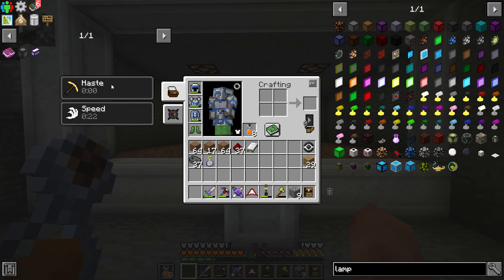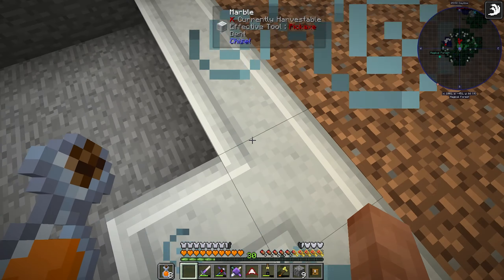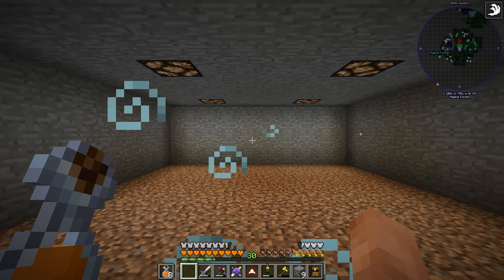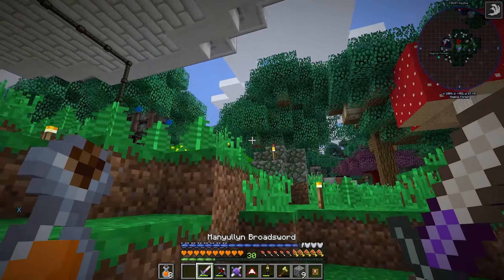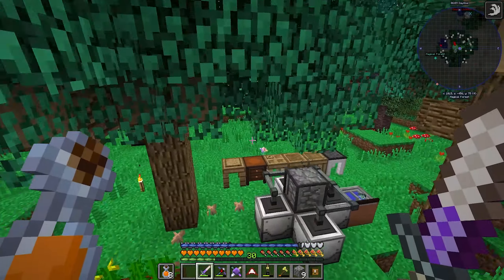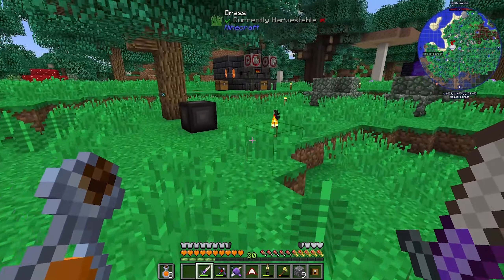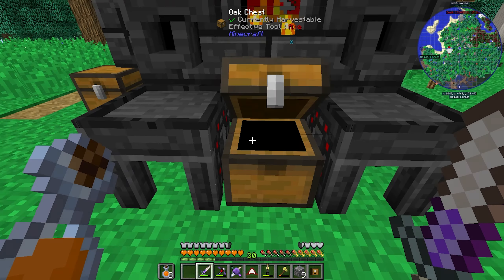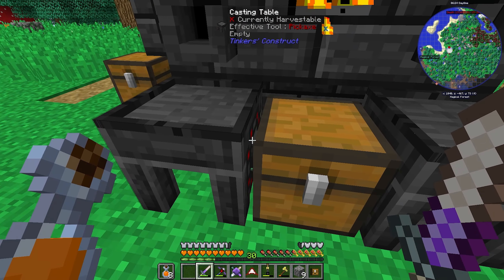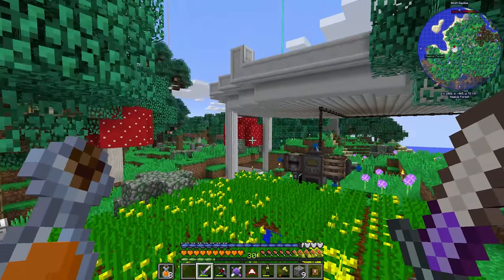I'm getting a speed boost every time I drink my carrot juice, which is fantastic. I've set up this little area — I remade my ranged weapon and put all my crafting tables down here with the blade set up. I also made some flattened transfer nodes: you make one transfer node and get eight of them, which is really cool.